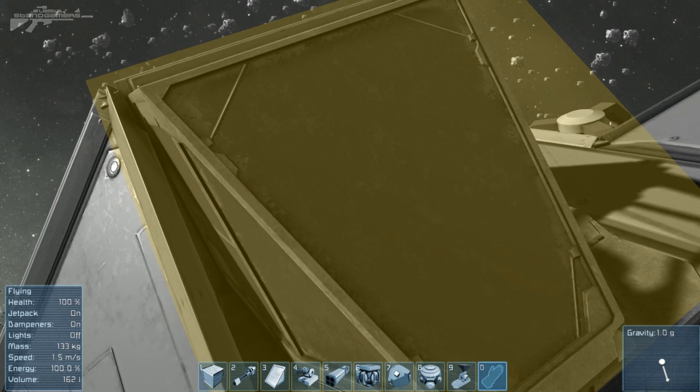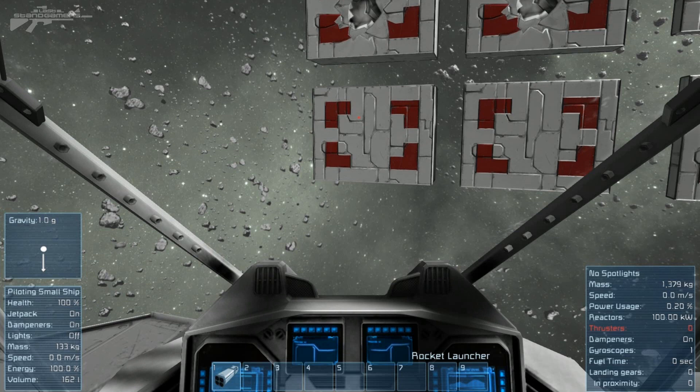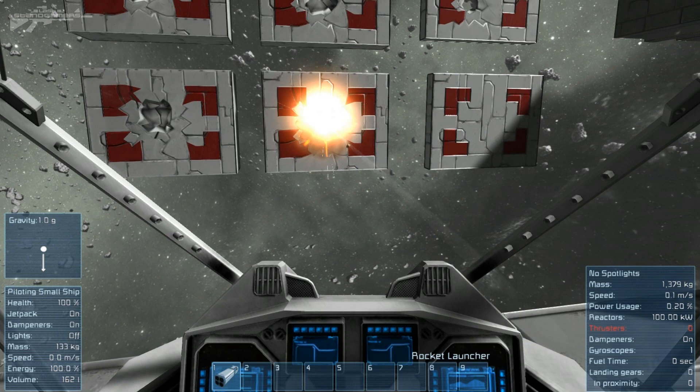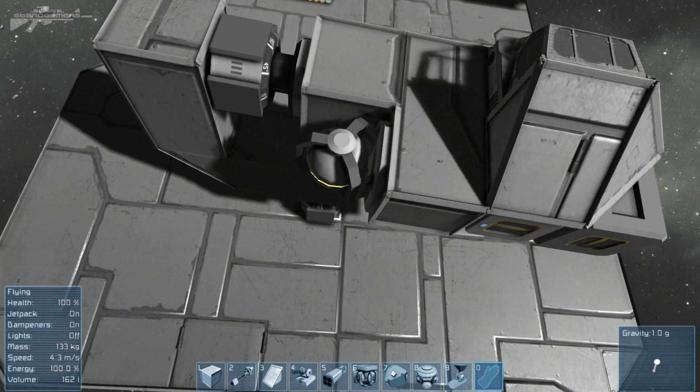Now let's try the same with the small rocket. The large launcher holds 19 rockets and the small one holds 4. Testing on three layers, two layers, and one layer — it looks exactly the same. The rockets do the exact same damage. I believe they're also the same rockets loaded into each one — you just need to load more into the heavy rocket pod.